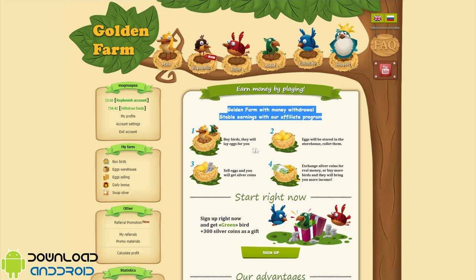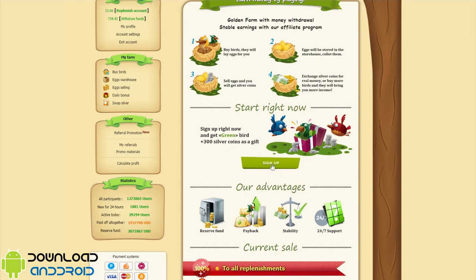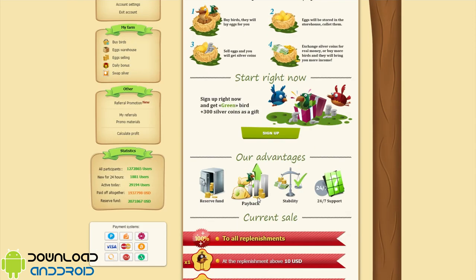Golden Farm offers money withdrawal and stable earnings with their affiliate program. Buy birds — they lay eggs for you. Eggs will be stored in the storehouse. Collect them all, sell eggs and get silver coins, then exchange silver coins for real money. Buy more birds and they will bring you more income. Sign up right now and get a Green bird and 300 silver coins as a gift.